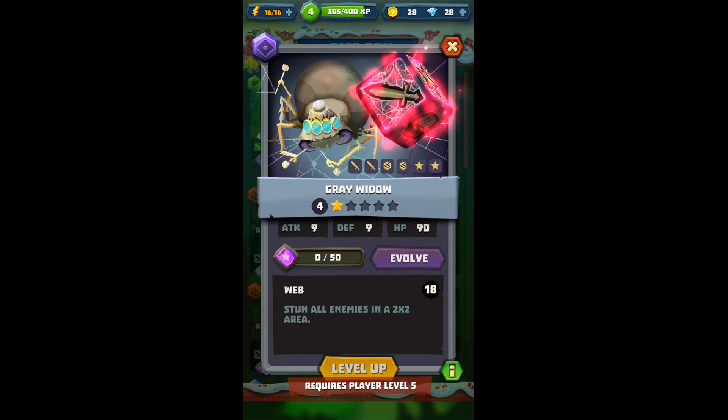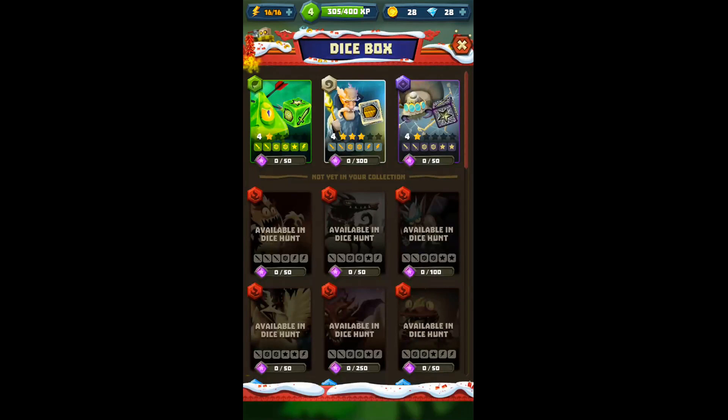There's also a way to evolve them. I'm assuming it's by getting cards of the same type during a dice hunt — like if I got another Grey Widow, I'm assuming I can combine them somehow and then evolve them. But I haven't gotten that far in the game yet. You'll note that there are different rarities — star rarities on each card. The slime and the spider have one gold star, while this wizard has three, so obviously the wizard is my best character right now.